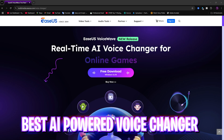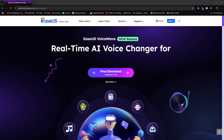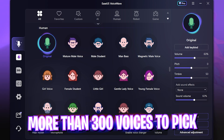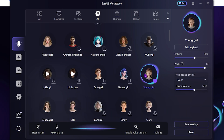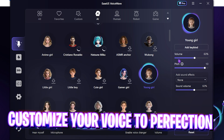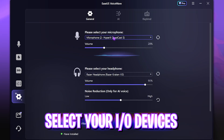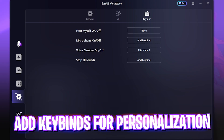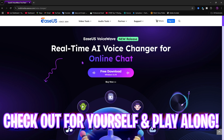Before we move ahead, I want to introduce you guys to this video's sponsor: EaseUS Voice Wave. It's a real-time AI voice changer for gaming, online chat, streaming, and a lot more, which you can download for free from the link in the description below. It has a simple interface with a ton of voices, sound effects, and other cool features. The AI feature lets you switch to any voice — I personally like 'young girl' because it sounds perfect. You can select your microphone and headphone, enable AI smooth mode for smoother voices, add keybinds, and choose from over 300 voices including famous celebrities and game characters. Check out EaseUS Voice Wave for free from the link in the description below.